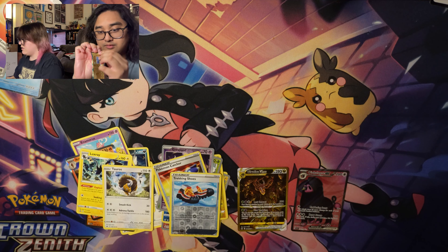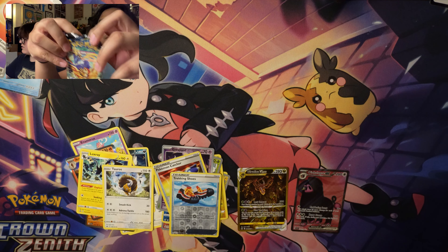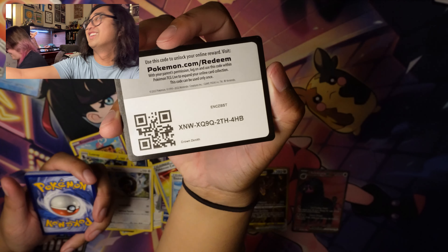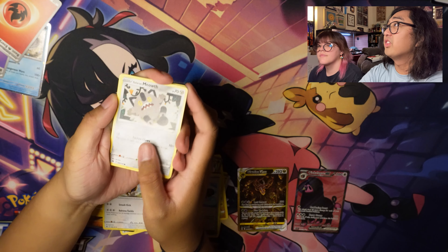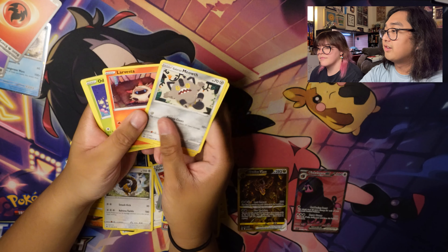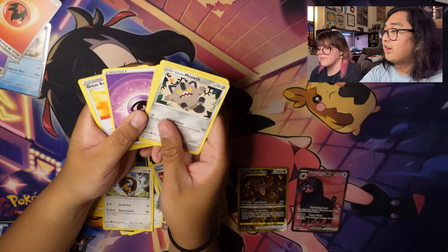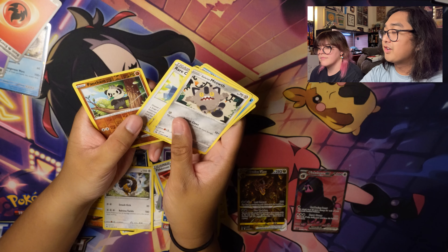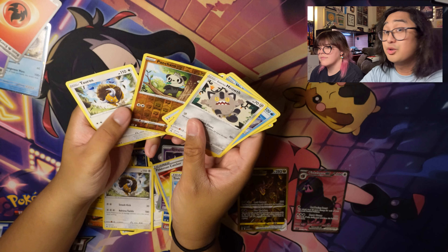Pack number two — a little ASMR. We got: Galarian Meowth, Wailmer, Shinx, Larvesta, Oddish, Energy, Great Ball, Graveler, Rare Candy, Reverse Holo Pancham, and Tauros.